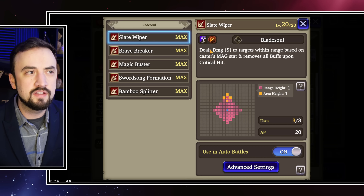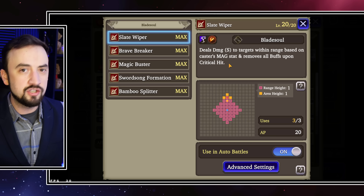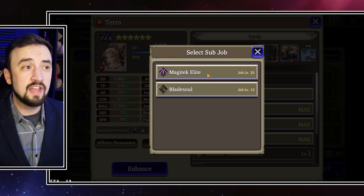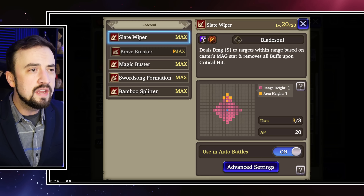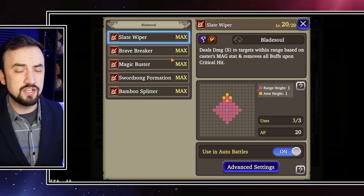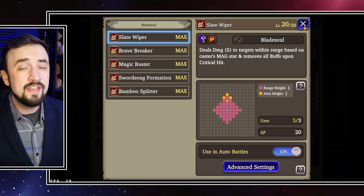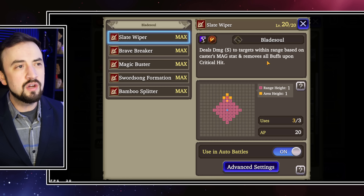Why do I think that? Let's explore the Blade Soul sub job. This is one that a lot of people give credence to — they think maybe this is a pretty good one. What do you get out of this? You do get some range added to slashing attack-type moves from her. Her main job does have a slashing-type move, but it's only range 3. From the Blade Soul sub you get extended range, but it's not a ton of extended range.